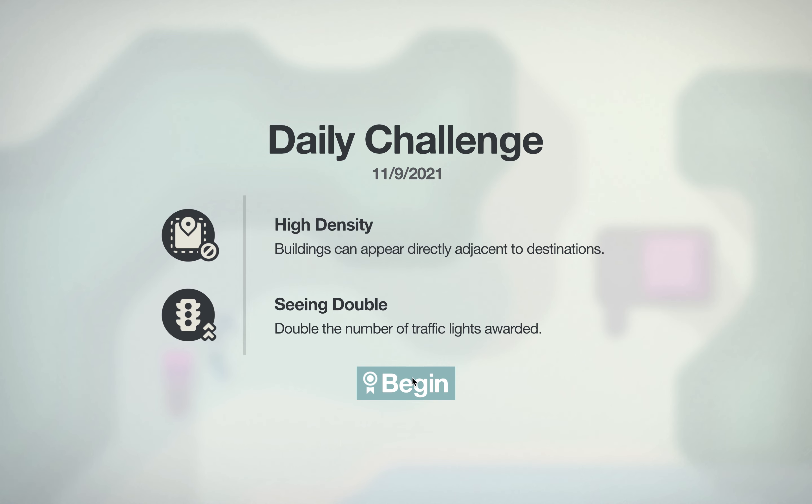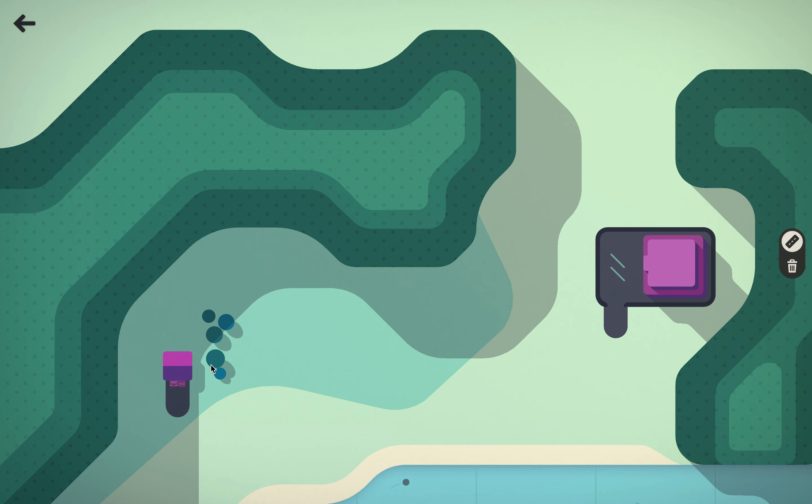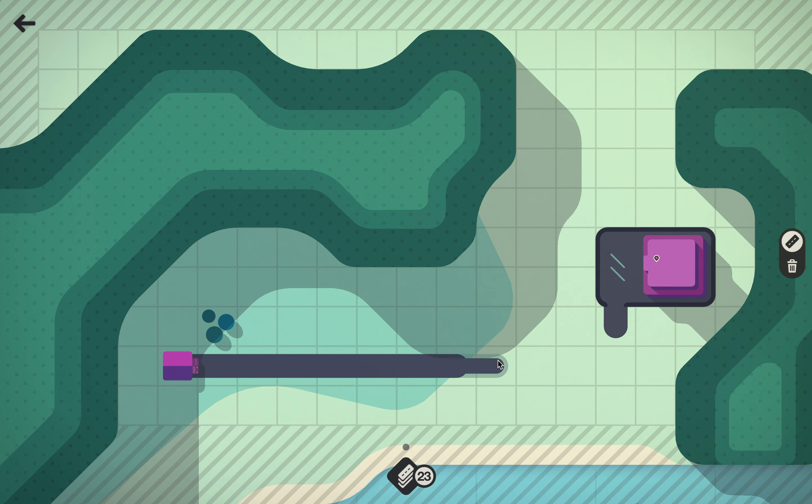This is a hard map. It's going to be a directly addressed location, going to be a double open, and traffic lights are awarded. Anyway, if you haven't played this game, that's just saying what the daily challenge is. It's pretty straightforward.